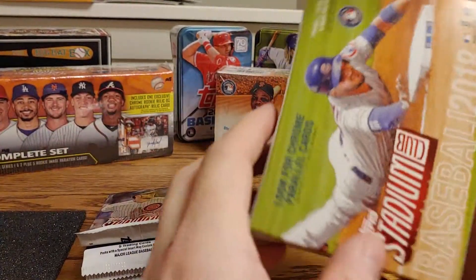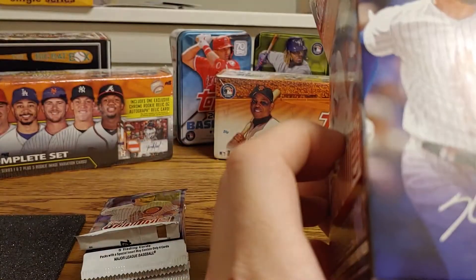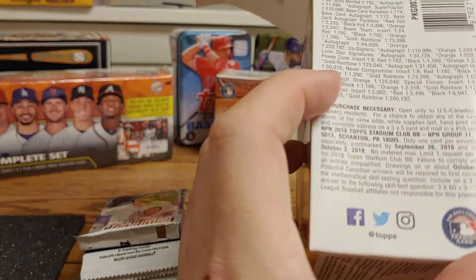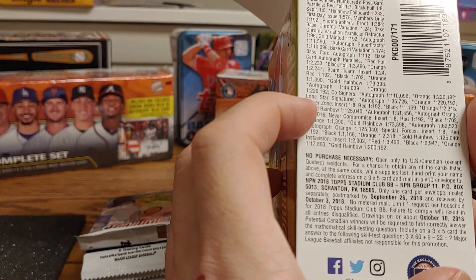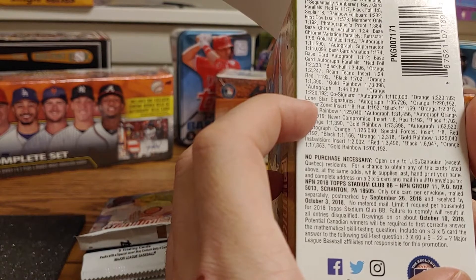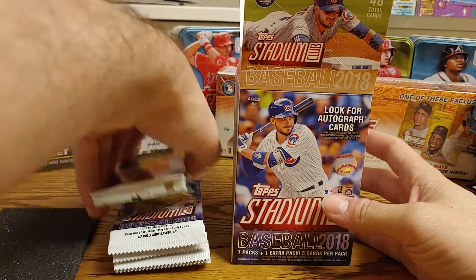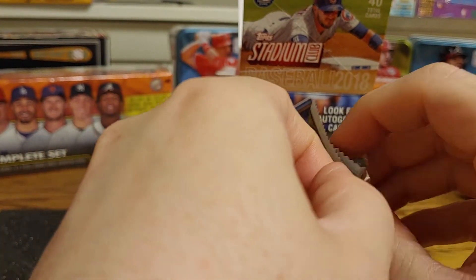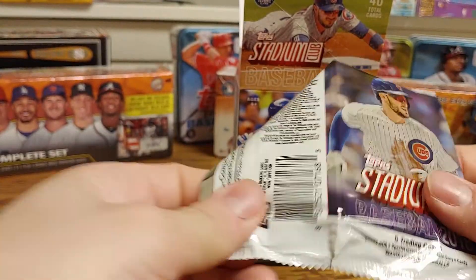Basically, the big thing they're hyping is the chrome parallel cards and potential autograph cards, but they will have the red foil, the black foil, and sepia — but they're only one of seven or one of eight packs, so I may only see one of those in here. There are five cards per pack for 40 cards total, so let's see what we can get.